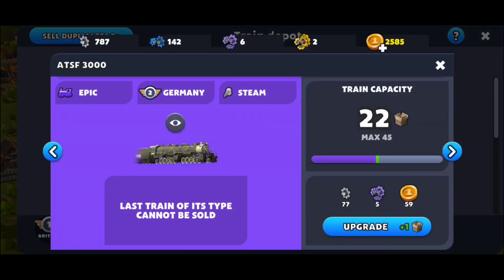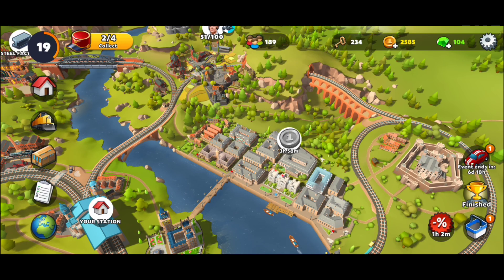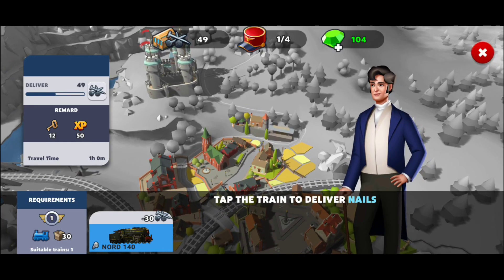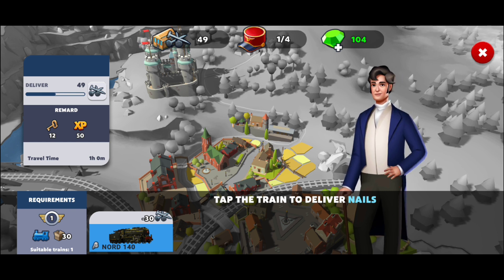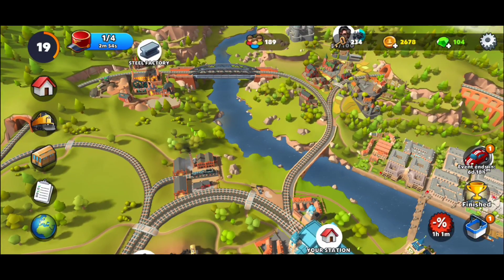Every time you do upgrades, you will need common parts and specific parts depending on the rarity of that train. You're going to upgrade the capacity — how much does that train carry. Different quests require specific rarity and capacity — for example, over here I can only send blue ones with 30 capacity. If I have blue ones with 29 capacity I cannot use them, even if I have legendary or epic trains at 30 capacity. So upgrade at least one train to maximum capacity for each specific location.